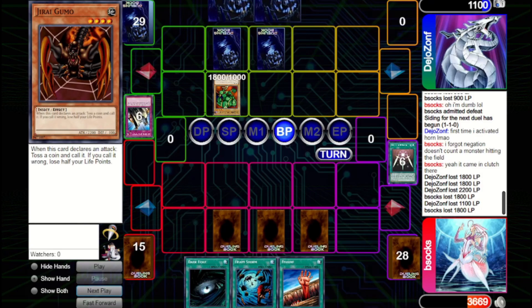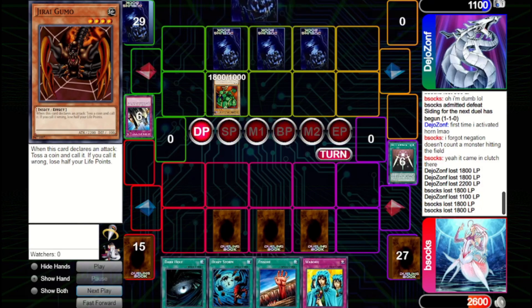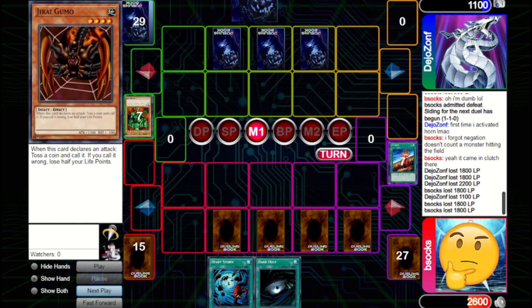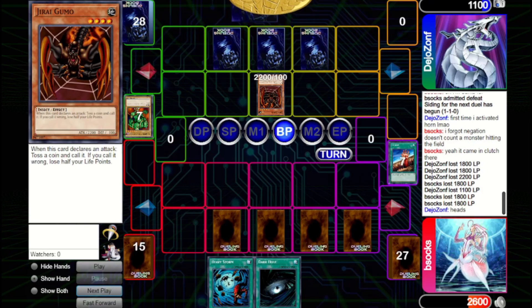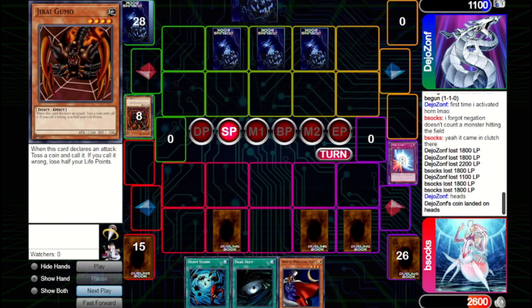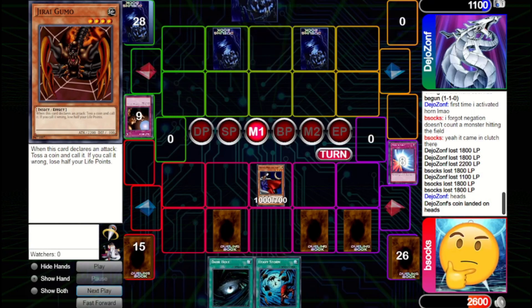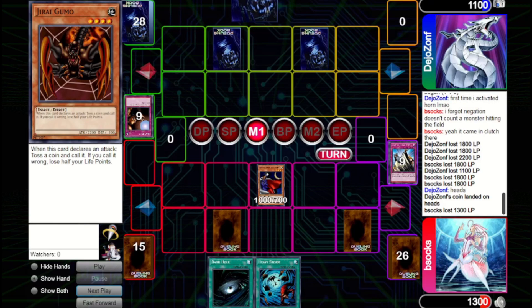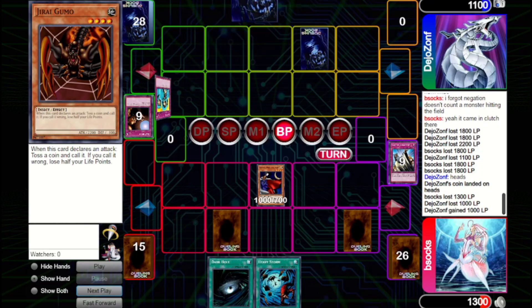They keep up offensive pressure with Lodgen, dropping us to 2600. We Fissure that Lodgen away, set Waboku, and pass. They bring out Jirai Gumo and try attacking — they call the coin flip right, but we have Mirror Force to clear away that Jirai Gumo. We draw White Magical Hat, which is pretty nice. It could meet Trap Hole but we have Solemns. We actually Solemn their Trap Hole, figuring if we can get in and discard a card from their hand that's really valuable. We attack in and they choose to Waboku.